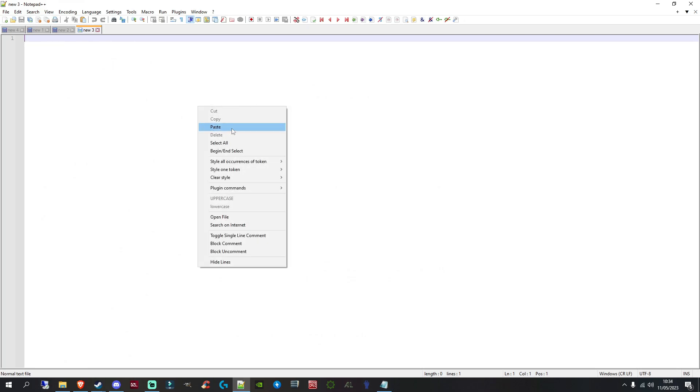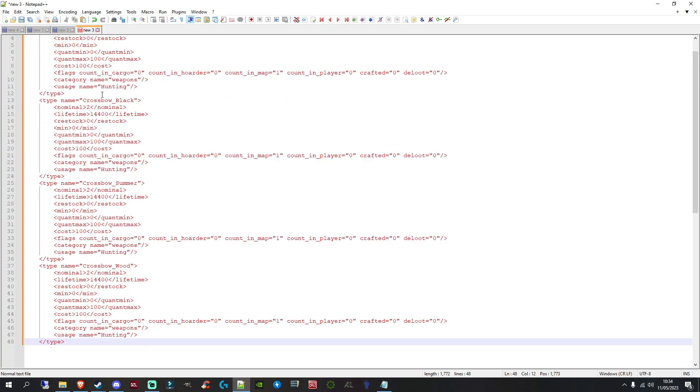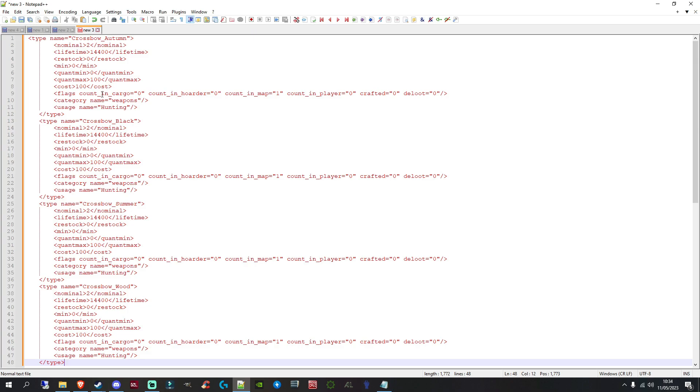Once highlighted, press Ctrl+C to copy. I've got another Notepad file open — just start a new file — and press Ctrl+V to paste. What we're doing is gathering all the new items from the 1.21 mission files and putting them into a new ready file to update the server once the patch releases. Don't add them to your server now because the items aren't in the 1.20 version of the game — you won't see or use them yet.